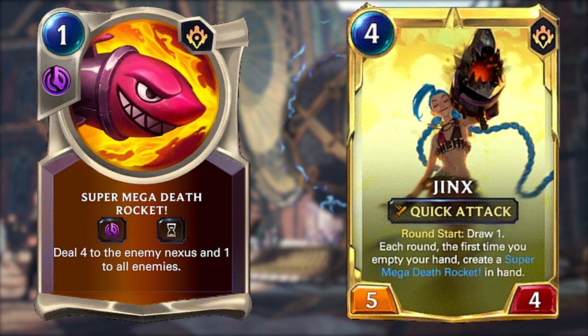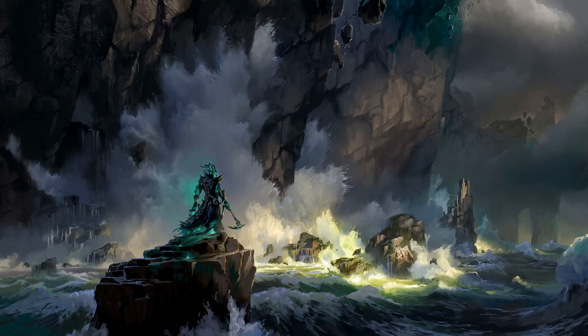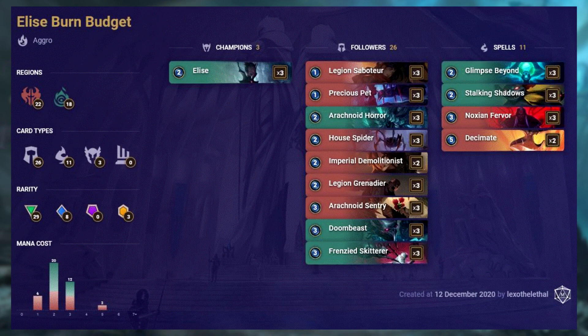Overall a very consistent and fast deck which can be upgraded into the well-known meta archetype discard aggro. This is Elise Burn budget, featuring cards from Shadow Isles and Noxus. It's a very aggressive deck with all but 2 Decimates costing 3 or less mana, with 29 common cards and no epics. It has lots of cards that deal burn damage directly to your opponent's nexus, as well as spider-themed cards for your champion Elise.